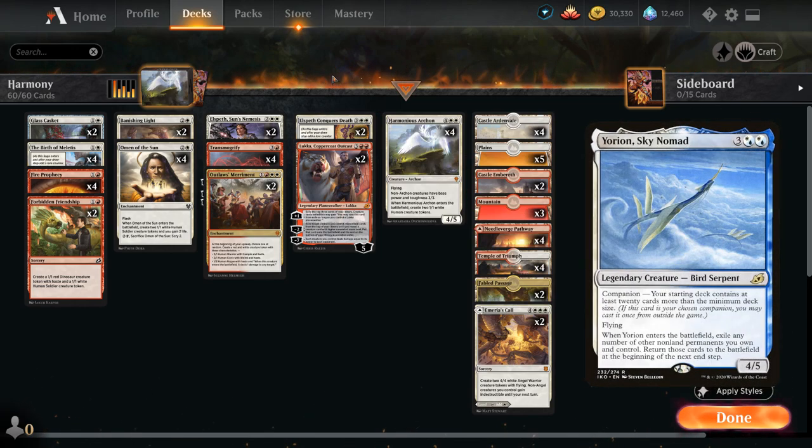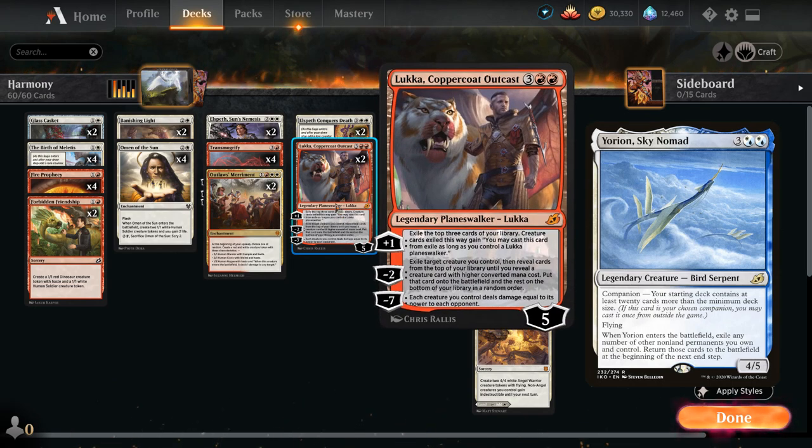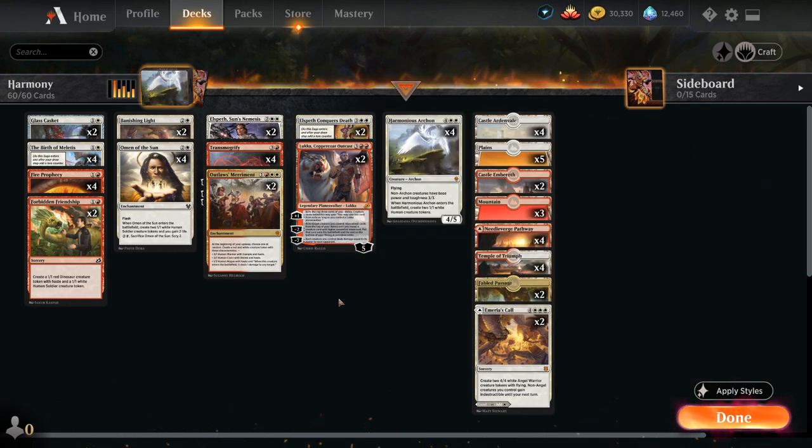We do have a lot of cards that would synergize nicely with Yorion, so we could potentially increase the number of cards in our library up to 80 to play Yorion as companion. That's definitely worth considering, since we still get to play 4 copies of Luka to make up for having fewer of those effects in an 80-card deck.